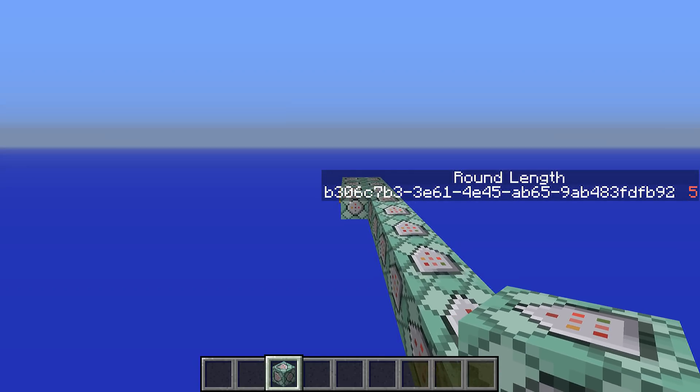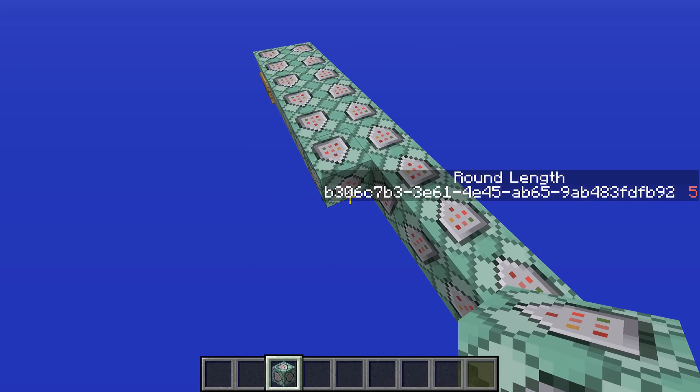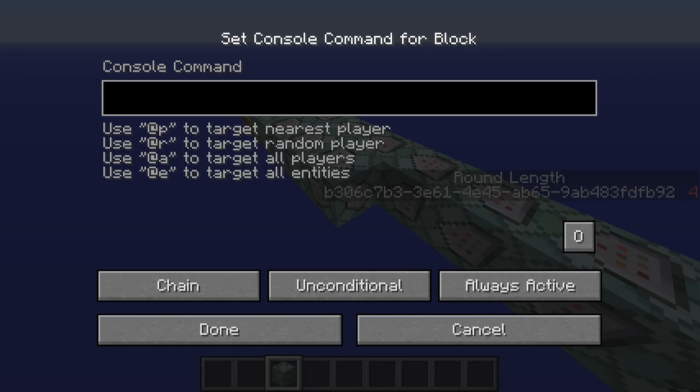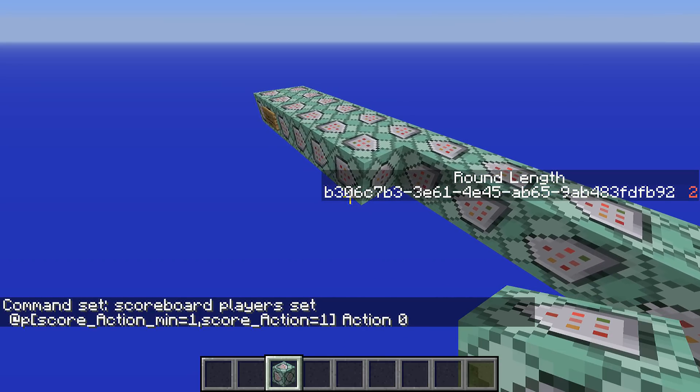But we didn't want it to happen all the time — we need a few commands to handle updating the signs and we want this to happen only when we trigger it. What we're going to do is reset the score of anybody who has the action score: scoreboard players set @p with score action min equals 1 and score action equals 1, set action to zero. So you'll see that the round length stops cycling. Now we have two problems left: one is that the sign over in the spawn doesn't update and can't be clicked — you can only do the manual command slash trigger action set 1. The second problem is that if I do that now it says trigger action is not enabled, because the enable only accounts for one use.